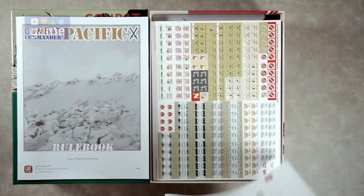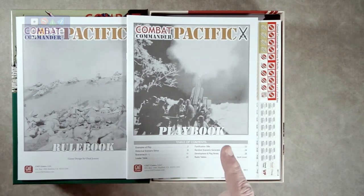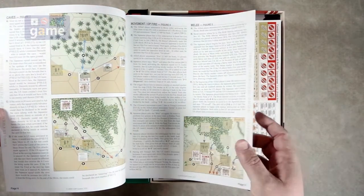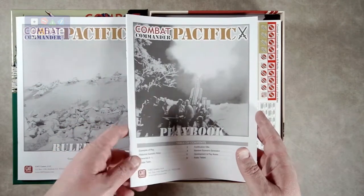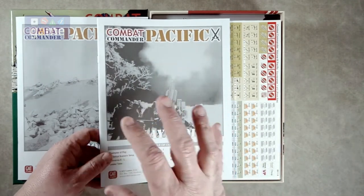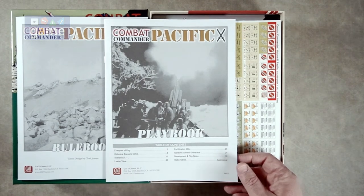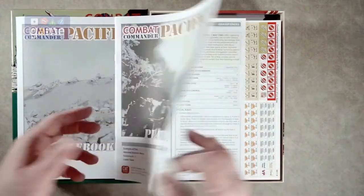Then you get the playbook, which has the scenarios. Unlike Combat Commander Europe where they're numbered scenarios, these are scenarios A through L. It'll give you how to set up, some additional rules, caves, melee, and then the scenarios. I'm a little disappointed they didn't take the opportunity on this reprint — as I've said for Combat Commander Europe — to make these on cardstock. They would just be so much more functional. The later battle packs do have that for Europe, and I assume for New Guinea. It'd be nice to pull out cards rather than the playbook.